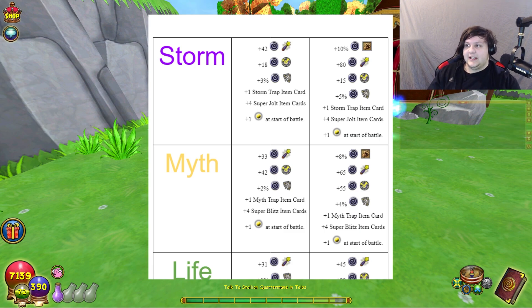Next up we have the Storm Sword of Kings. The original gives 42 crit, 18 block, 3% pierce. I changed this to 10% damage — putting it on par damage-wise with the Skyron Hasta, which I will stress I'm balancing around a level 30 wand — making it so that the most powerful school in the game has the same damage at level 30 as it does at level 76. It has 80 crit, 15 block — Storm is a more offensive school — and then 5% pierce. I think 5% pierce is the max you can go without it being unbalanced at this level.